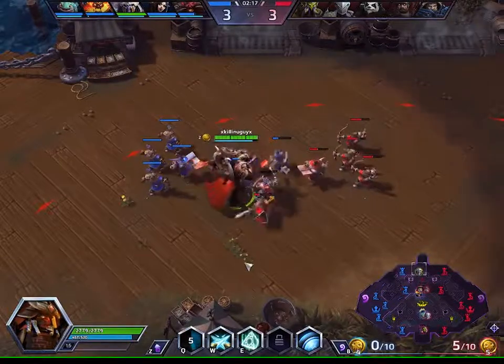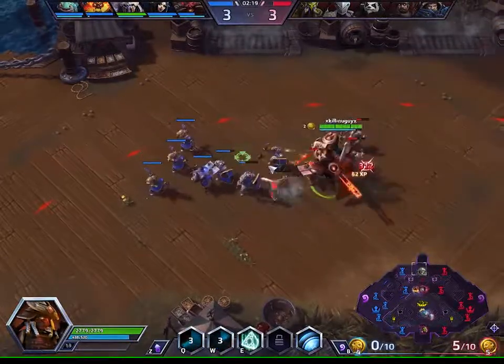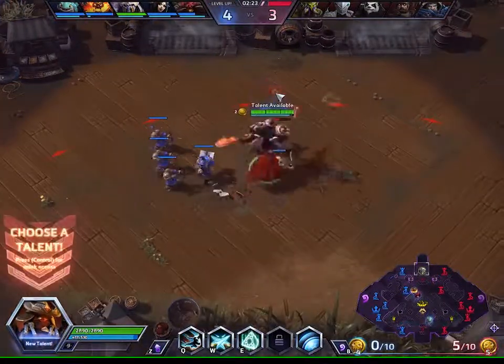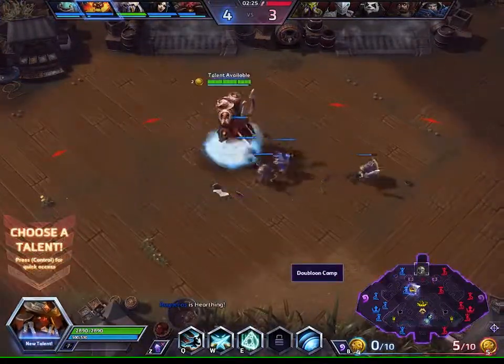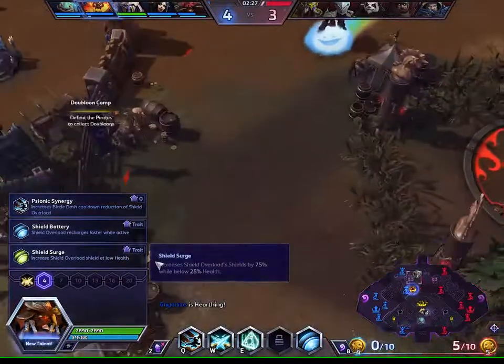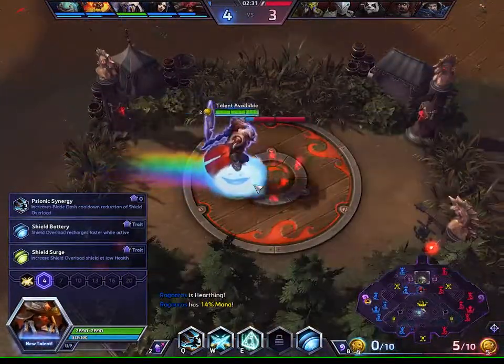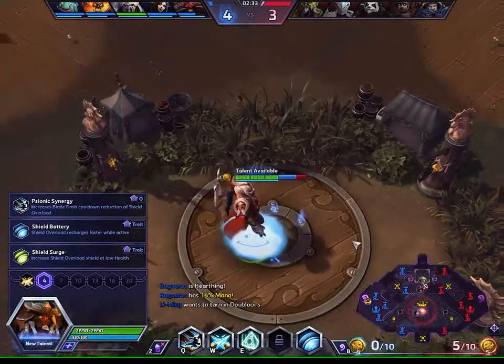Now that Tychus is gone I want to clear this up as quickly as I can. Now that the wave is clear, I'm able to go elsewhere — either get this mercenary camp, which I think I'm going to do, get vision, or help other lanes. Pretty nice flexibility.